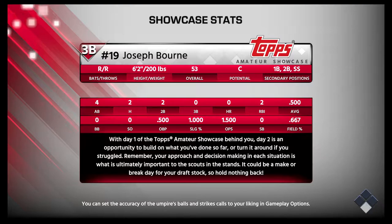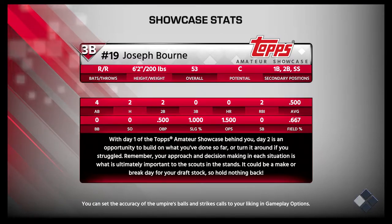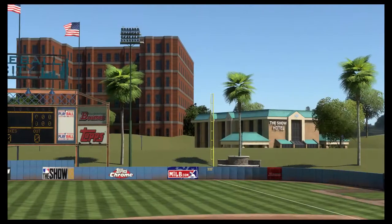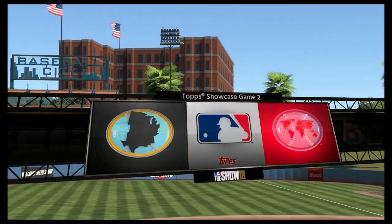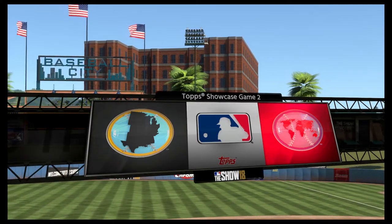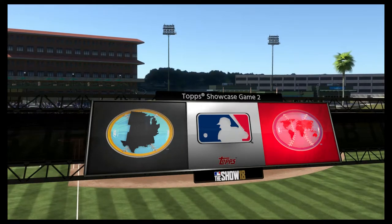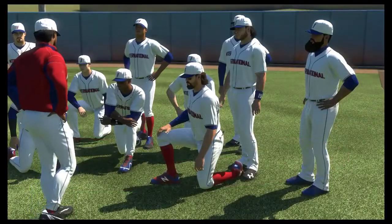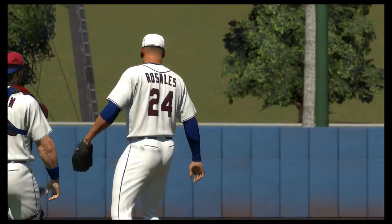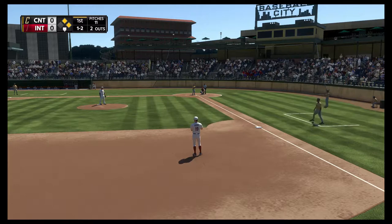Basically just continuing on — or turn it around if you're struggling. This is the last chance to impress the scouts, so I gotta bring the heat. We're facing the central region this time. We've got Rosales. Starting with a fielding opportunity — let's not mess this one up.